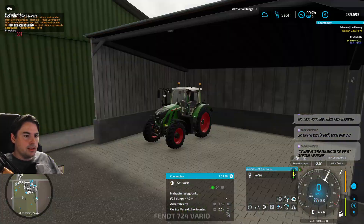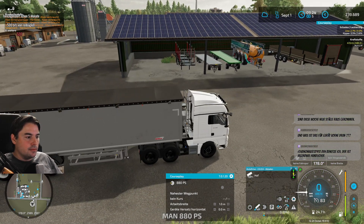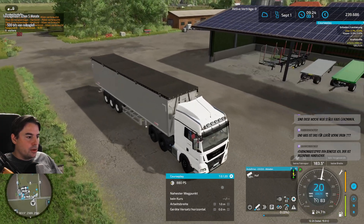Hier werden unsere Luzerne-Ballen gepresst. Da können wir eigentlich mit dem LKW schon mal umrüsten auf Ballensammler. Vorne ist die Brux All-in-One dran.